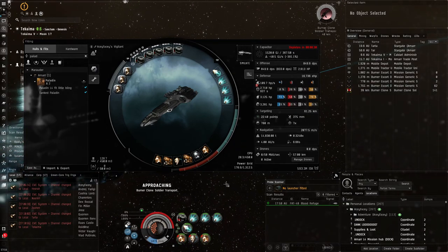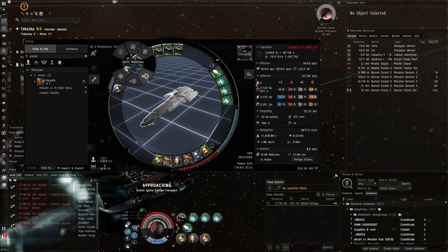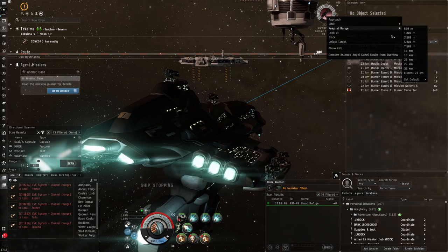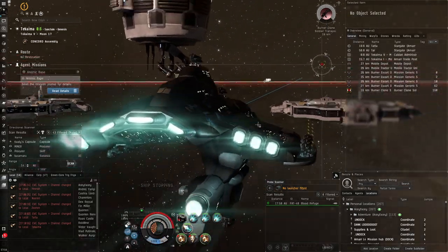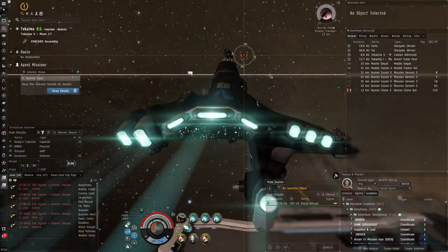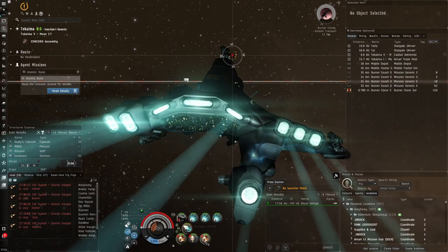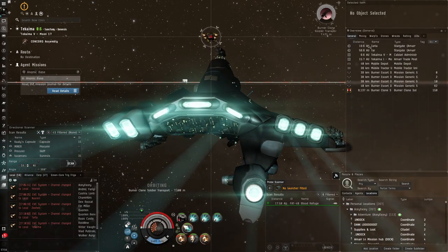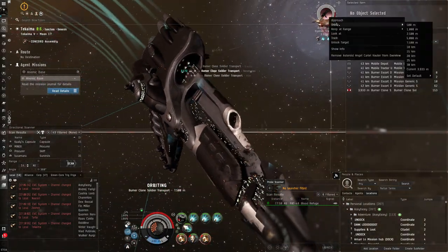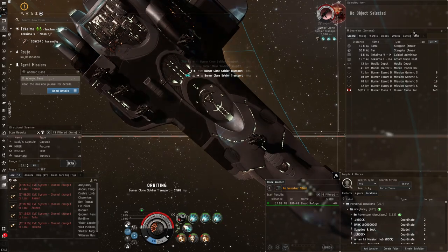I'm surprised how bad the Vigilant's default capacitor is. Look at this - we haven't got anything active and we're not even cap stable for more than a very short time. Let's orbit this transport ship at 5,000 meters and get in range. Just keep going, maybe one pulse of armor rep. The capacitor drains so quickly - we can even deactivate some modules to save a little cap. Webify this guy a bit to speed things up, orbit at 2,500.